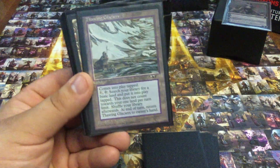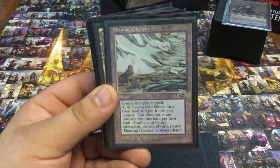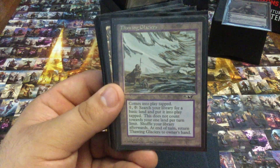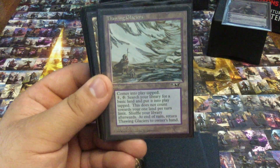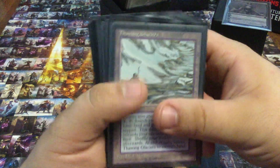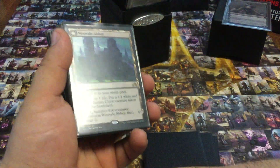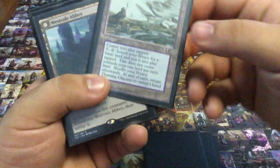Thawing Glaciers — old school card. I actually got this before the land-heavy craze that happened around the new Zendikar set — Adventures in Zendikar, I forget — but I got this thing way back in the day just because I wanted to be able to get a ton of swamps quickly.